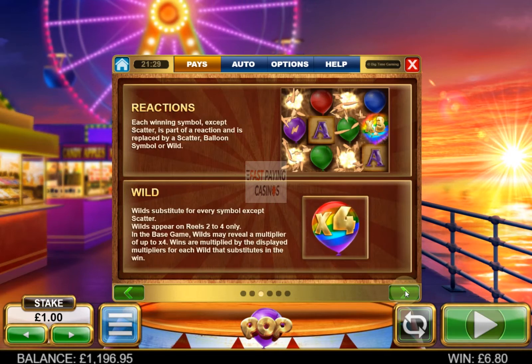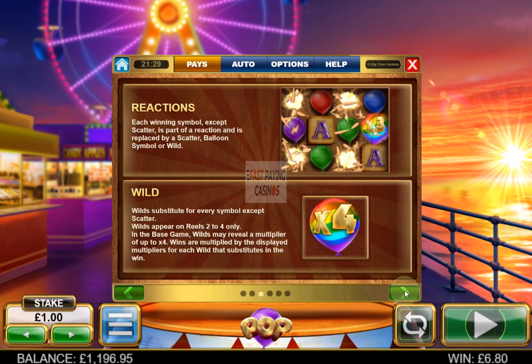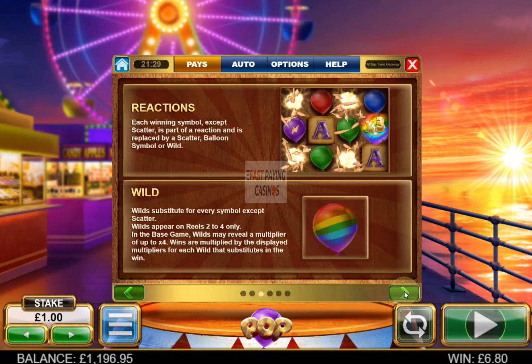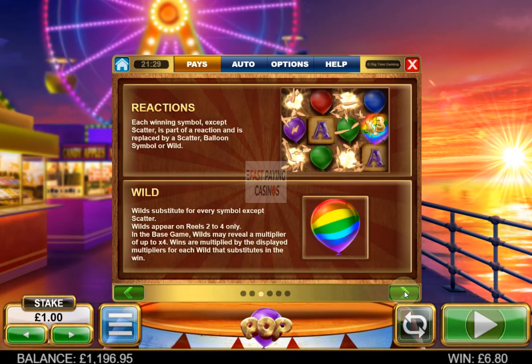You do get reactions on this slot, which means winning symbols are replaced. Your Wilds, which are the Rainbow Balloons, appear on reels 2 to 4 and can give you a random multiplier up to 4x each, which effectively creates more ways to win.